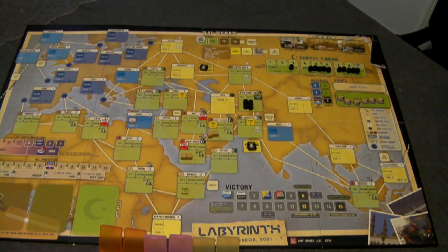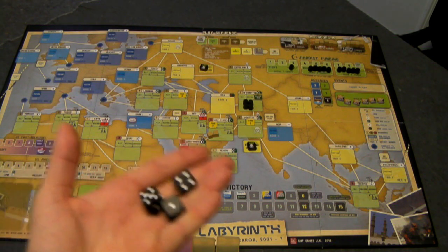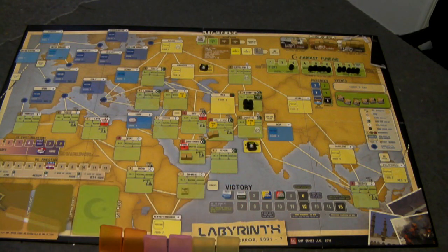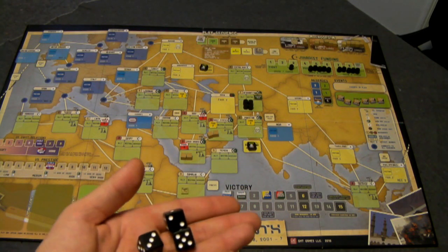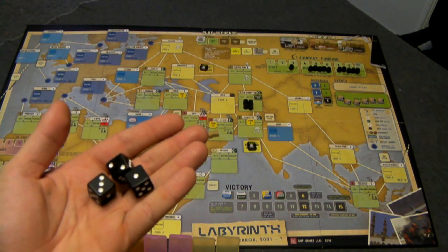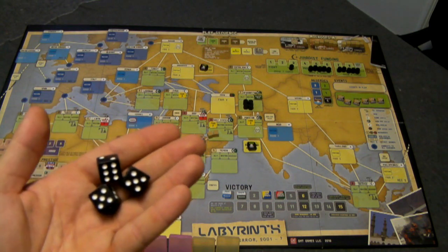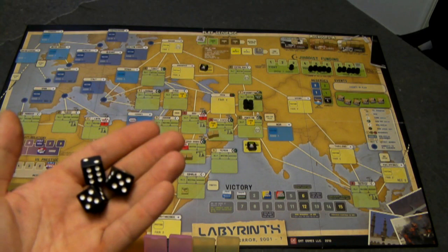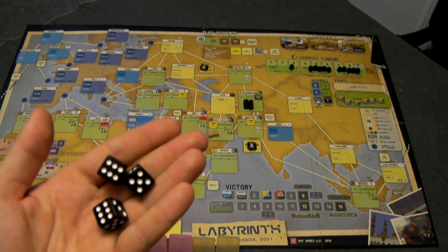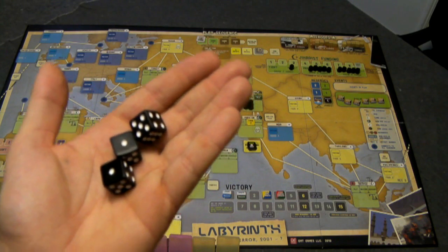What's really neat about this game is it is very asymmetrical. The Jihadist player starts with three dice and only three dice throughout the game. The Jihad player is going to play an ops card with a certain value when they want to perform one of their operations. The value of that ops card from one to three equals the number of dice they will use for that particular operation, so by playing the more valuable three ops cards they're going to have a bigger chance of their operations succeeding.